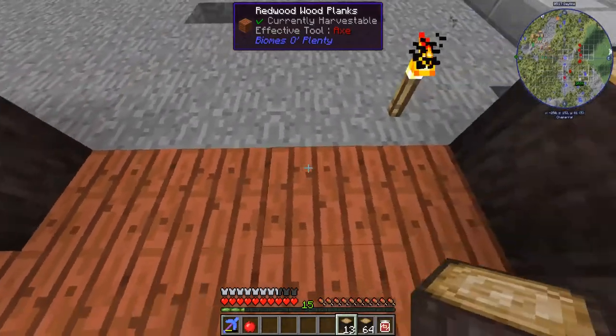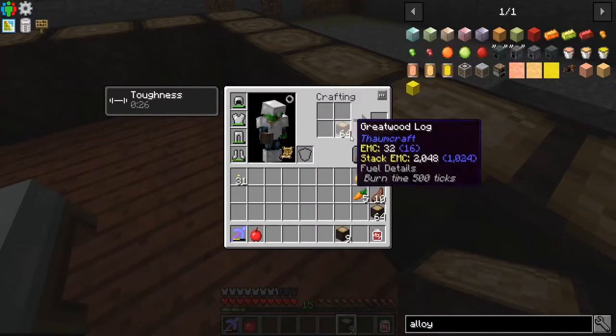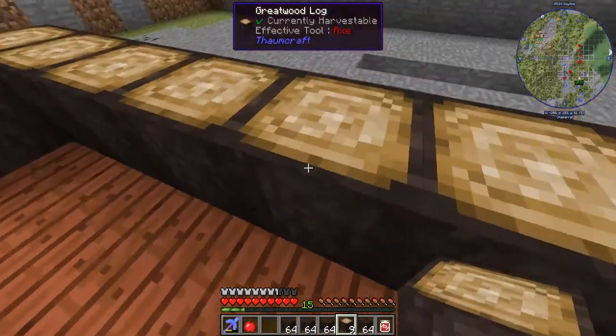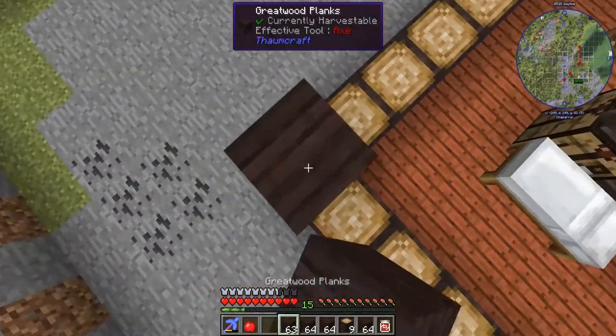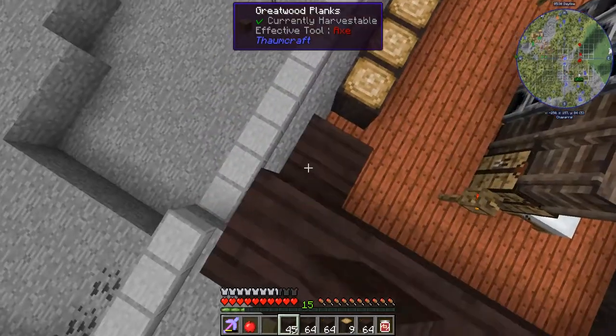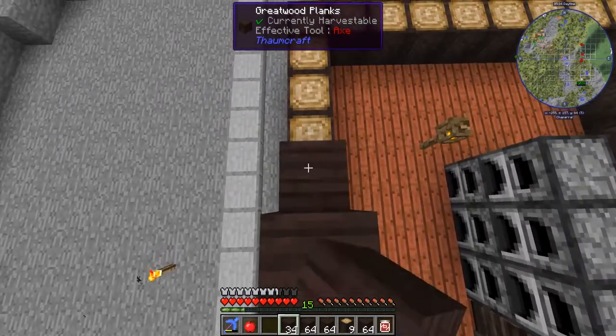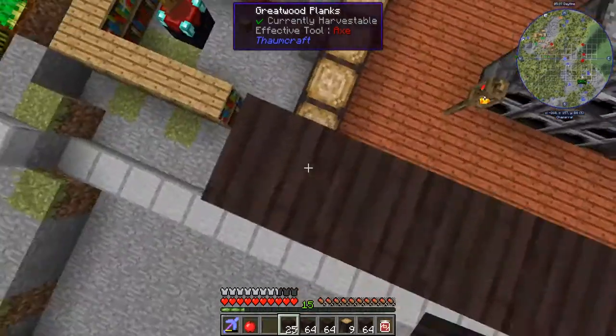What I want to do is just build a little base that I could go AFK at and not have to worry about dying to zombies or anything dumb like that. We're just making some Thaumcraft wood, making a little base here - something simple. This is just a starter base, we'll obviously expand upon it.